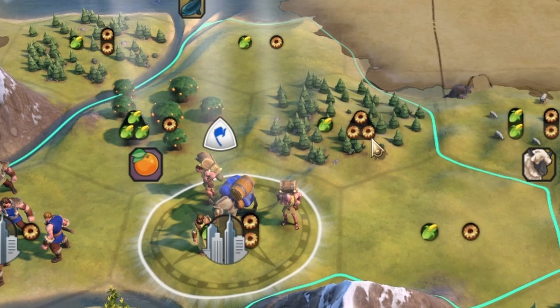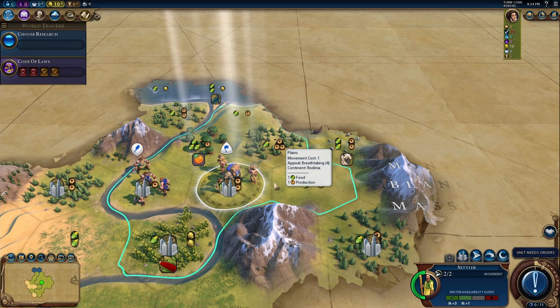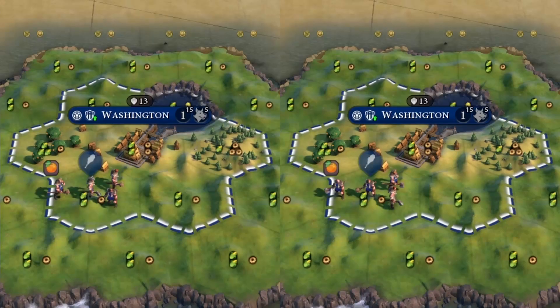Do you really want to work the three production and one food tile? There are obviously many different build orders and things to consider, but let's just keep this simple and go for a typical deity build order — at least for myself: a scout, a warrior, a builder, and then a settler.